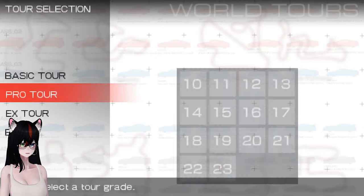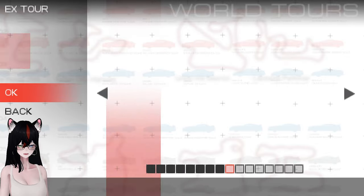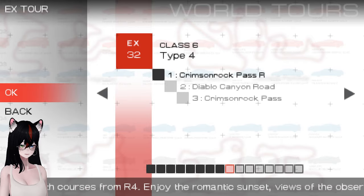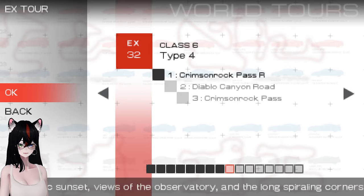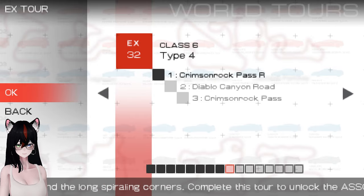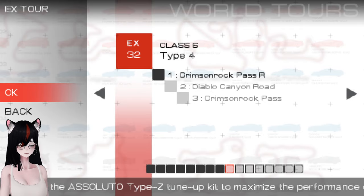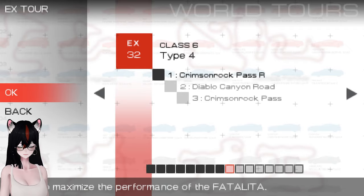Moving on to the next EX tour — time to take on the second half. Type 4, Class 6, 3 rounds with courses from R4. Enjoy the romantic sunset, view the observatory and the long spiraling corners. Complete this tour to unlock the Asoluto Type-Z tune-up kit to maximize the performance of the Fatalita.